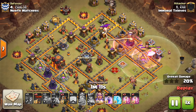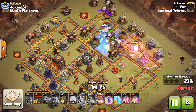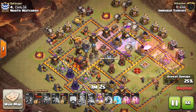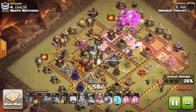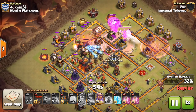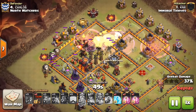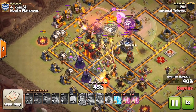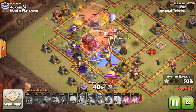He goes ahead and sends the warden in. If you're going to use the flying warden — which can be very effective — make sure he's going in behind balloons and lava hounds. You don't want him hitting one of those seeking air mines, because that would completely take him out. The Eternal Tomb is too precious to allow him to go down to a seeking air mine. He does a good job protecting him, drops in the balloons, and there's the Eternal Tomb — probably wasn't even needed because most of those Teslas were being tanked.